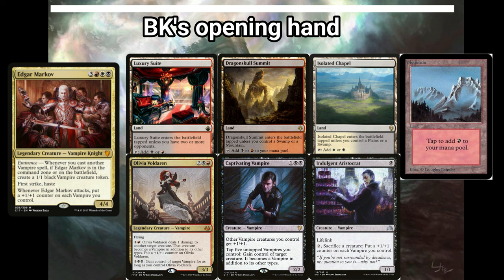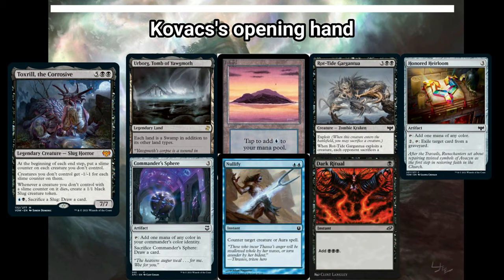Next up is me, BK. I'm playing Vampire Tribal, a Mardu-colored vampire deck featuring Edgar Markov as the commander. I kept a seven-card hand with Luxury Suite, Dragon Skull Summit, Isolated Chapel, a Mountain, Olivia Voldaren, Captivating Vampire, and Indulgent Aristocrat. I'm looking to beat down my opponents with a ton of vampires.